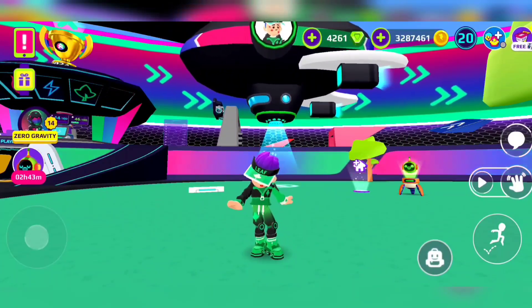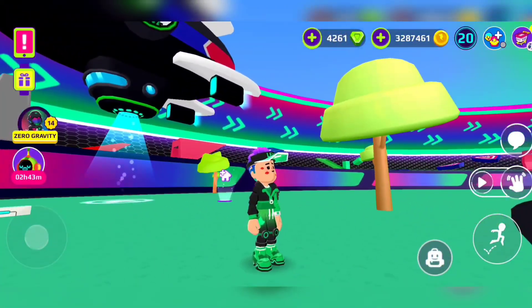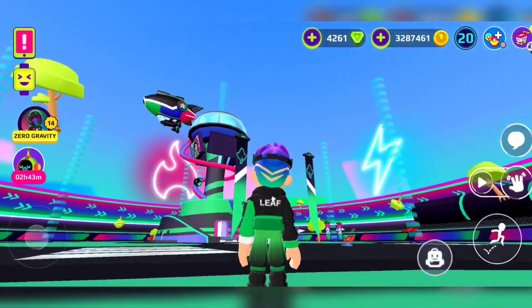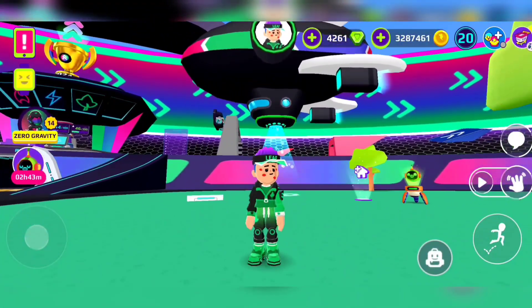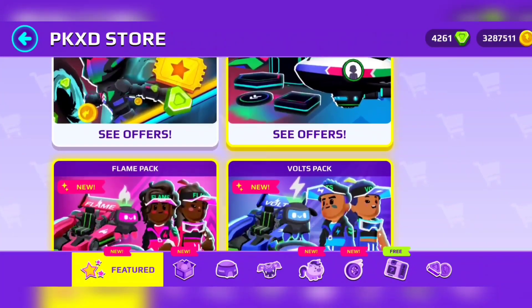Now for the boys — the boys are always looking kind of gangsta. We got the leaf, the shoes on the back also have a leaf — that's cool. And then on the side of the shirt it also has a leaf.